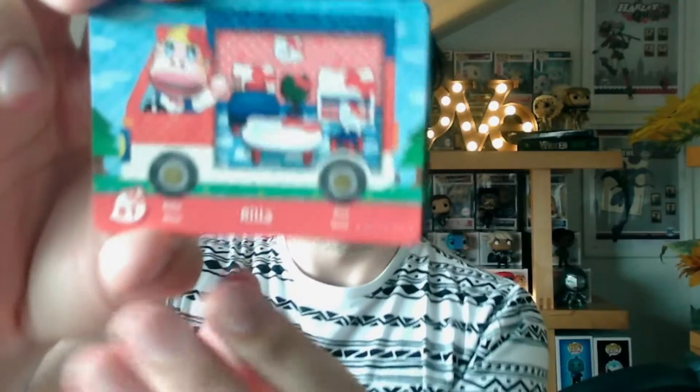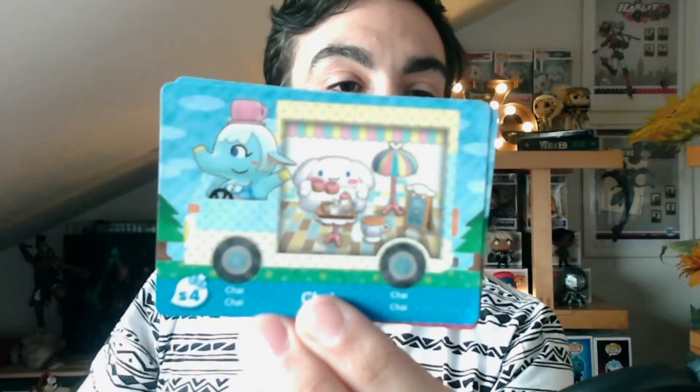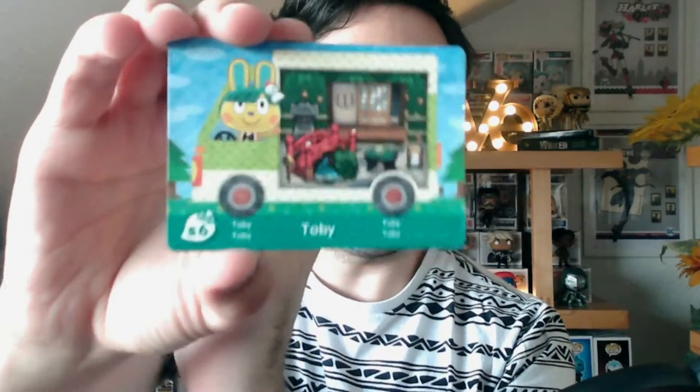Here they are — they're really nice. So we have Rilla, then we have Marty, we have Iggly, we have Chai, we have Chelsea, and we have Toby. Toby is my favorite one — I want to bring him to my island. You can find this pack quite regularly now. It's not so exclusive anymore, like it was at the beginning when everyone was rushing to get them. You can even find them on sale now.